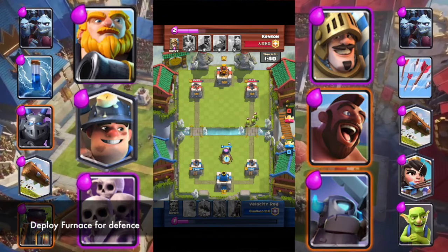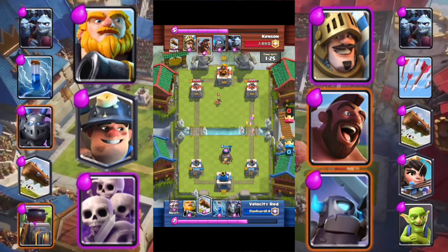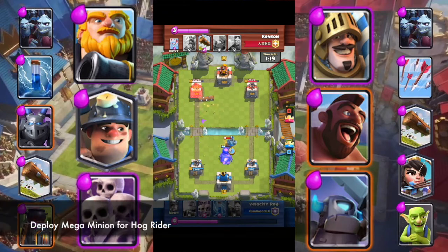Deploy Furnace for defense. Log the Princess. Deploy Mega Minion for Hog Rider.